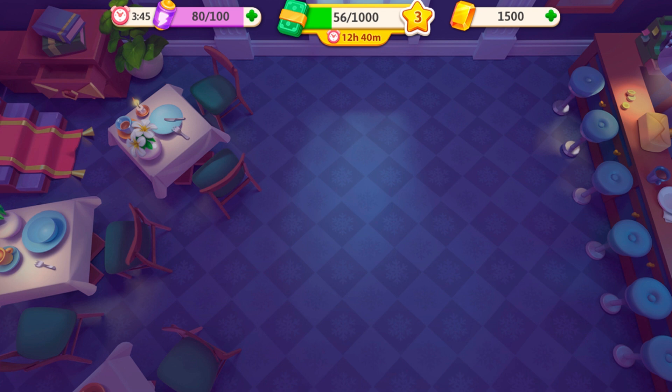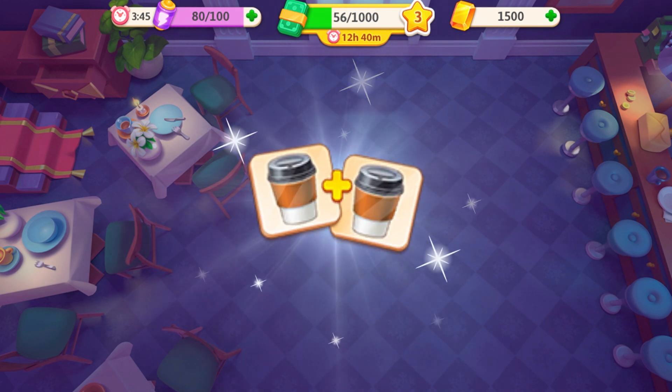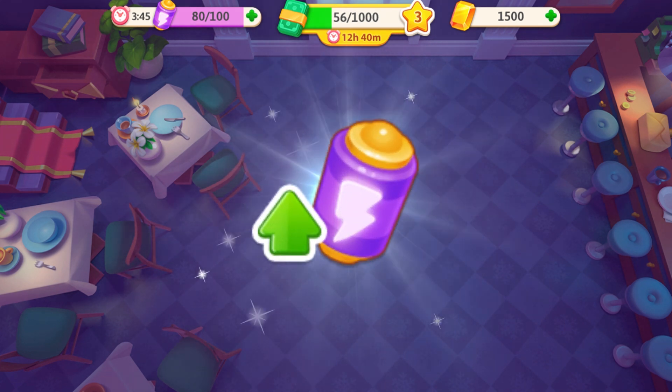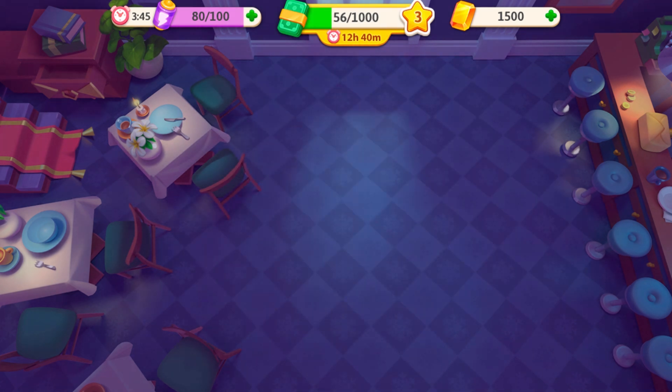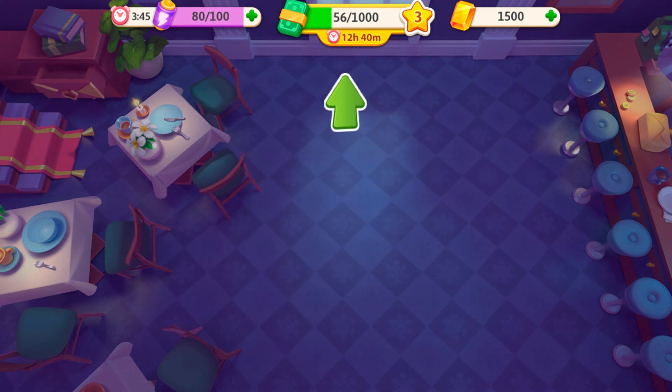Earn banknotes by serving orders to level up your Merge Pass and unlock new items as you progress. You'll also get a chance to complete merge-related quests on the left side of the screen, festival tasks, and the most successful player in the merge event will receive a unique merge medal.